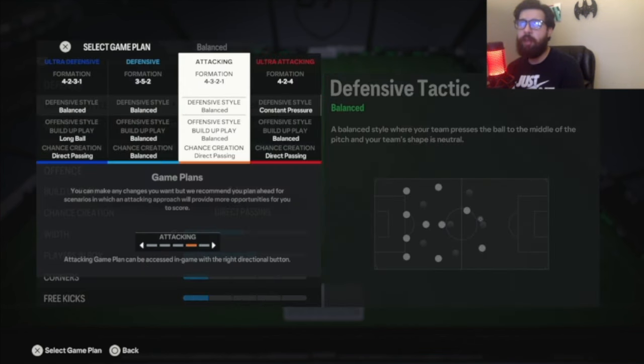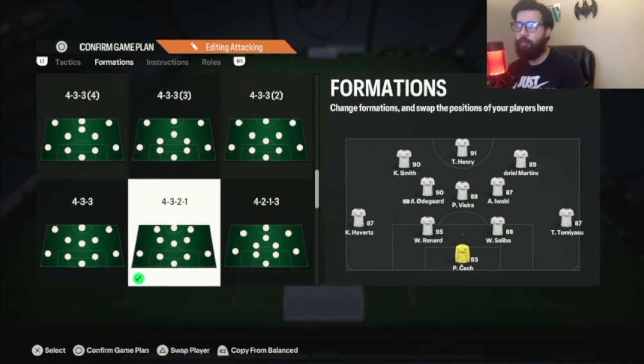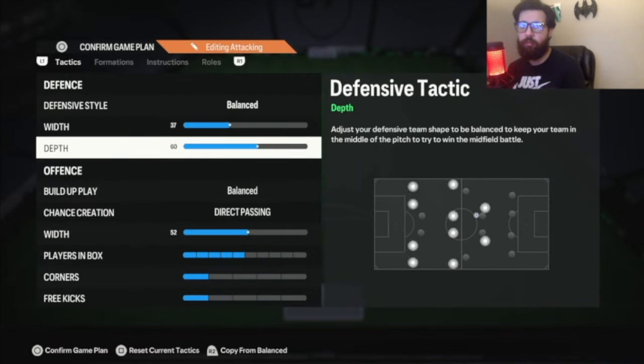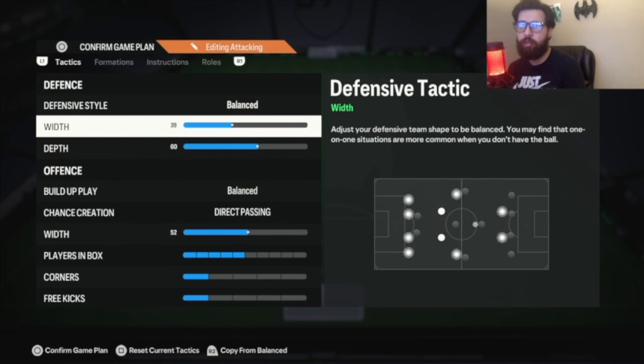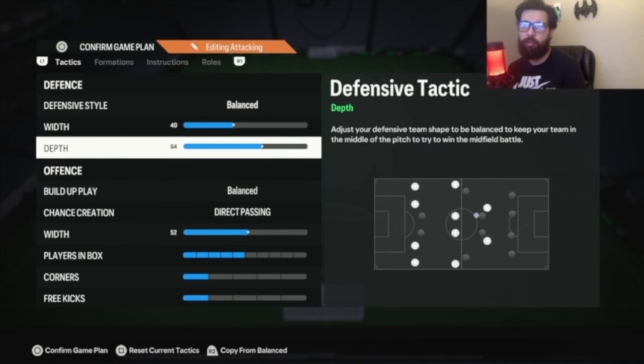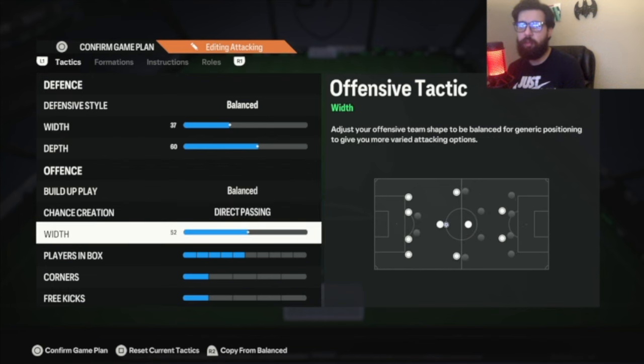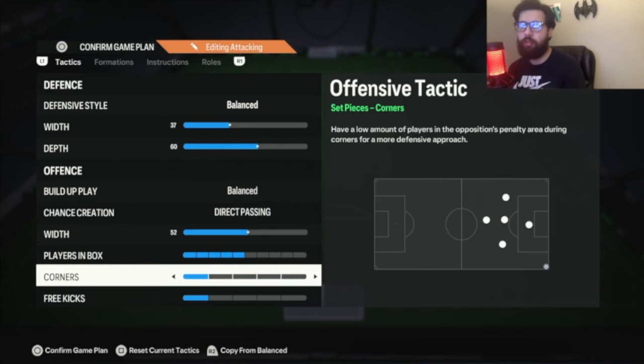Now let's get into my backup tactic, 4-3-2-1 — same as last week, so I'm not going to go into too much detail. Balance, 37 width, 60 depth — again old gen; new gen: 40 width, 63-65 depth, somewhere around there. Balance, direct passing with 52, just to make it a little bit more wide and spread out the three midfielders more. Players in the box: 5. Corners and free kicks: 1 and 1.